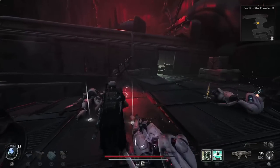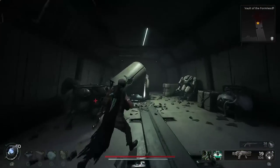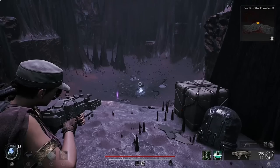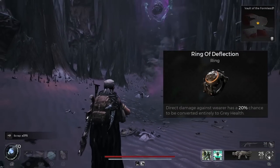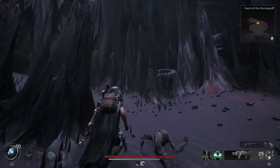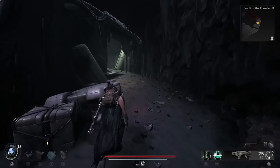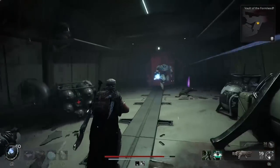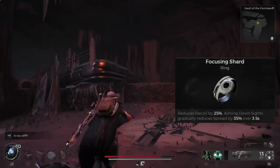Next up is the purple orb. Look for a broken down train car — once you make your way through it, you'll see a purple item right next to a purple orb that activates when you get close. The purple item is the Ring of Deflection. As soon as you pick that up you're going to activate the purple orb — do not touch it, the purple orb will kill you. The second purple drop is the Focusing Shard up in the other train car. The purple orb will just chase you for the rest of the dungeon.